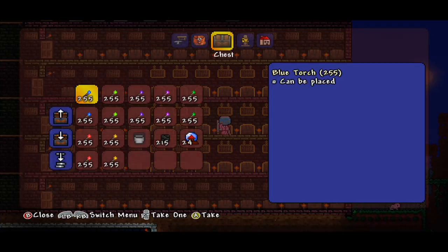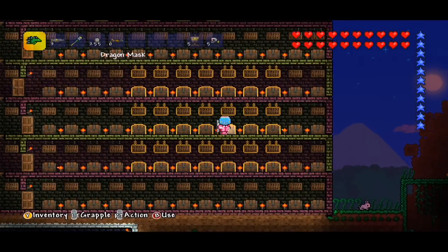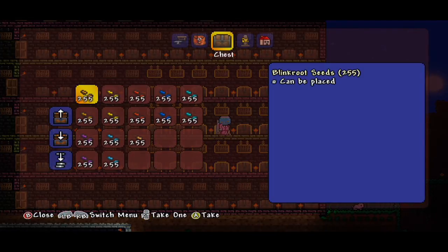We have torches ranging from blue. We have the cursed torch, which can be placed in water — how cool is that? We have a demon torch, purple torch, green torch — green must be popular. We also have red, which looks pretty wild. We also have a bucket and some more boss spawn items.